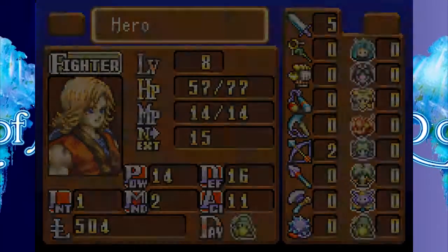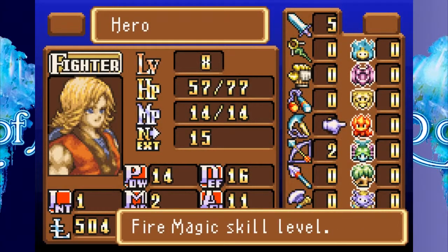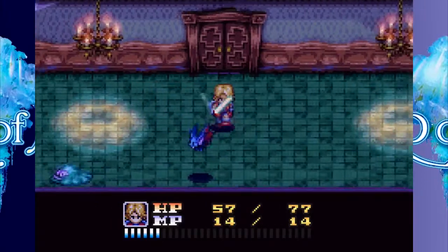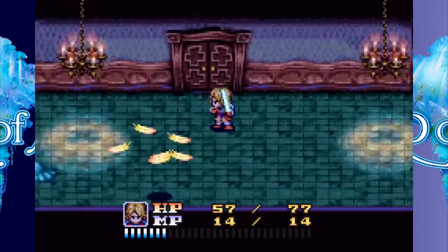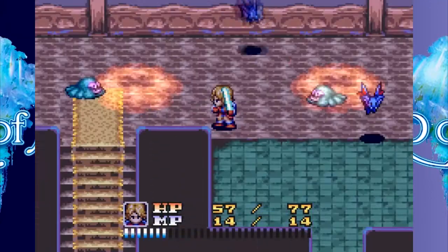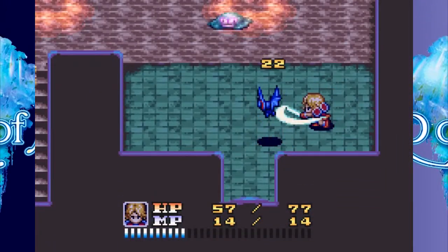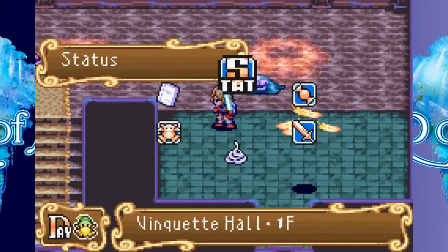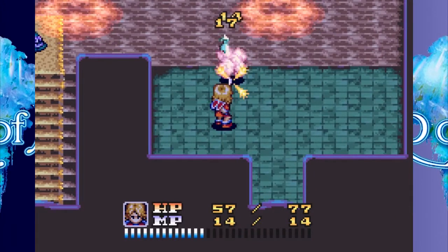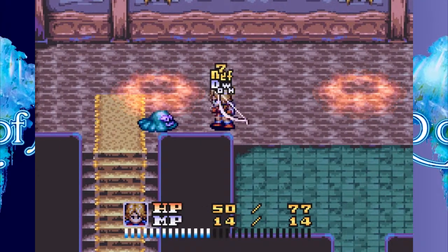If I go into stats, I have five levels of sword, two levels of arrow, and zero levels of fire magic. So getting level one fire magic would probably be nice. Critical hit! This goes to a sub-basement, it seems. What's behind door number three? Let's kill these guys.